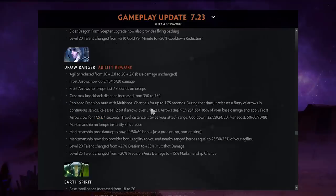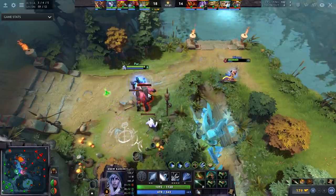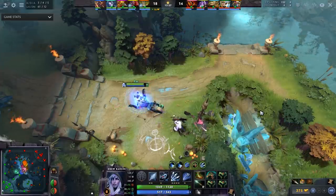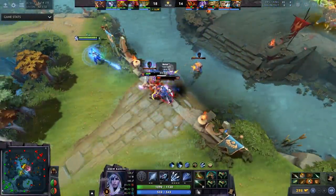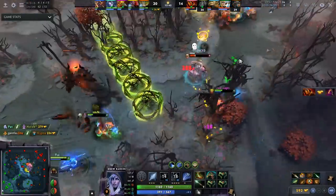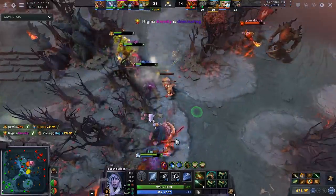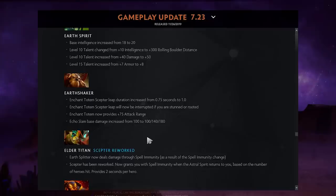Drow Ranger: Frost Arrows now deal bonus damage scaling with level. Her passive Precision Aura was replaced with a new ability called Multi Shot — you channel and fire a bunch of arrows in an area, dealing a percentage of base damage and applying Frost Arrows. Marksmanship no longer instantly kills creeps. I think Drow is overall worse because Precision Aura was basically the main reason she was picked.